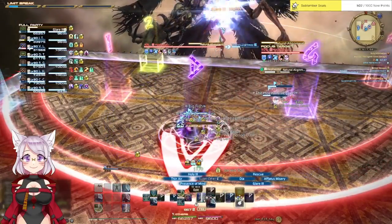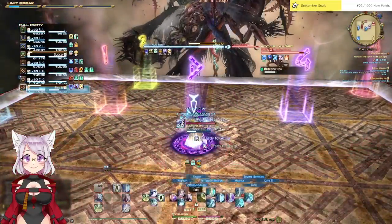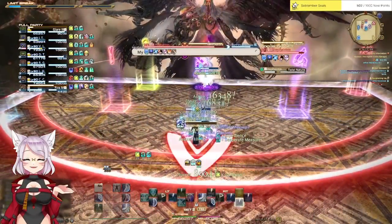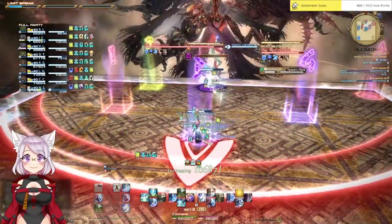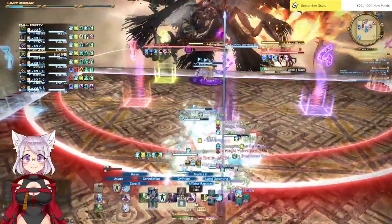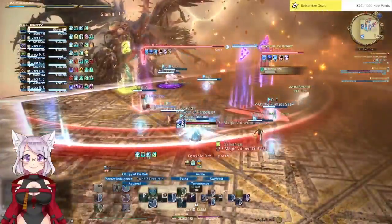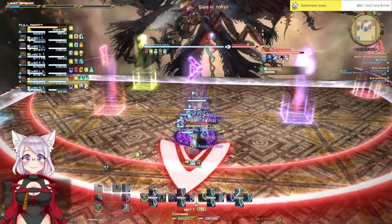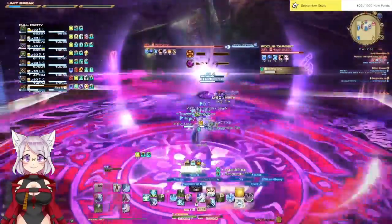Hephaestus will cast natural alignment shortly after the first tank buster. Two players will be debuffed — either 2 DPS or 2 support players. This debuff causes several effects: firstly, they receive a heavy DoT for the duration of the buff, so healers need to pay special attention. Secondly, if those two players are hit by any other mechanics, they will detonate and wipe the raid. Thirdly, telegraphs for some upcoming mechanics will appear above those two players' heads, so the rest of the raid needs to keep them in view at all times. Have the group stack a little inside the boss's hitbox and send the natural alignment players all the way to the front of the arena together.